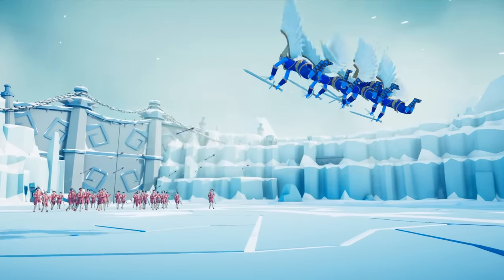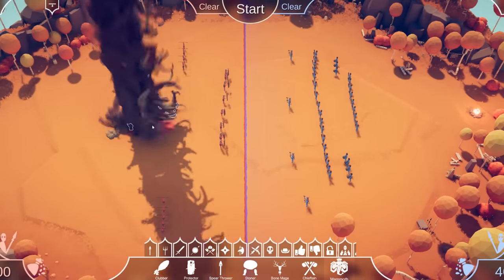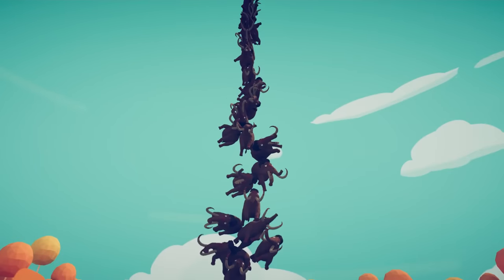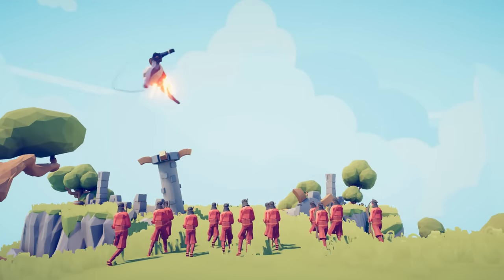Added bug which causes balloons to be made out of metal. Added bug where mammoths are able to be placed on top of each other. Added bug which causes fireworks to be too big and too strong. Added bug causing halflings to implode into black holes.